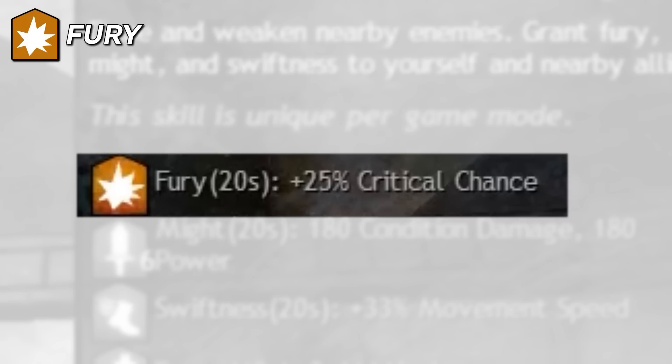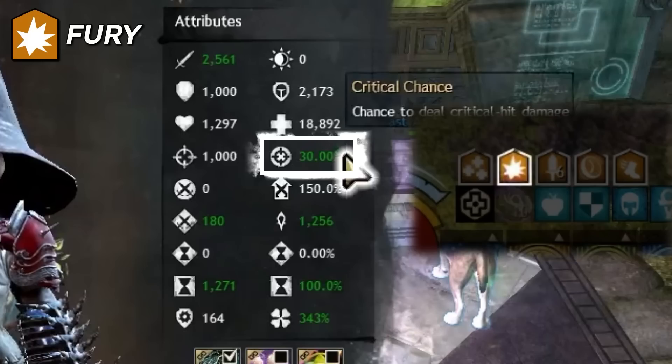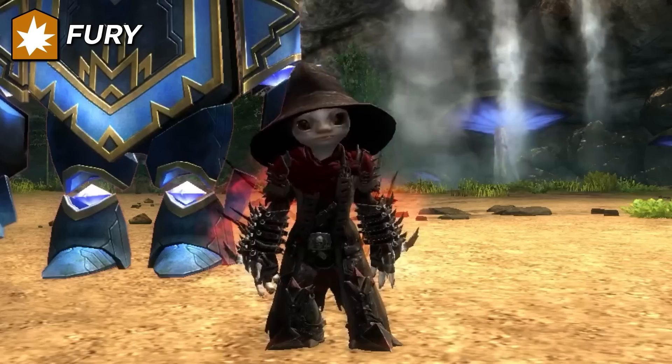Fury increases critical strike chance by 25% in PvE, 20% in other game modes. This allows you to gear yourself for 75% critical strike chance as a power damage dealer and still reach 100% crit strike chance with this buff, and have more stats you can put elsewhere such as power or ferocity. This stacks in duration.